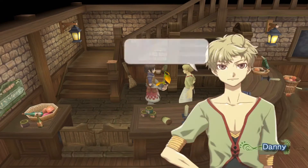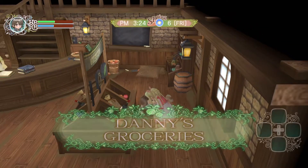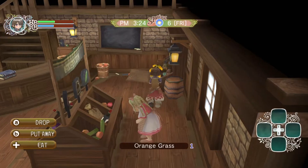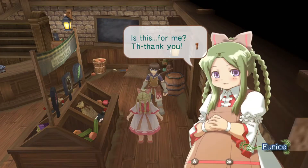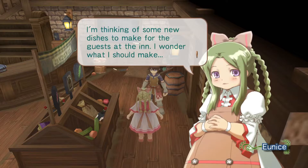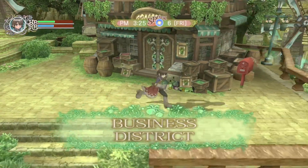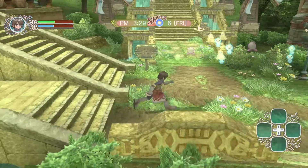I have grass - wait, was that Eunice? I think I saw Eunice! Need to go back - I didn't realize she'd be in here with Danny. Here, have a grass. She's thinking of some new dishes to make for guests at the inn. We'll give Melody something since she seems to like grass.